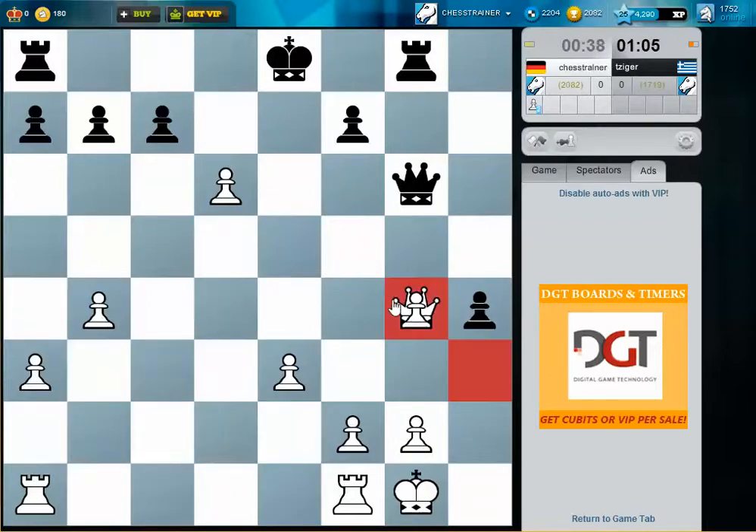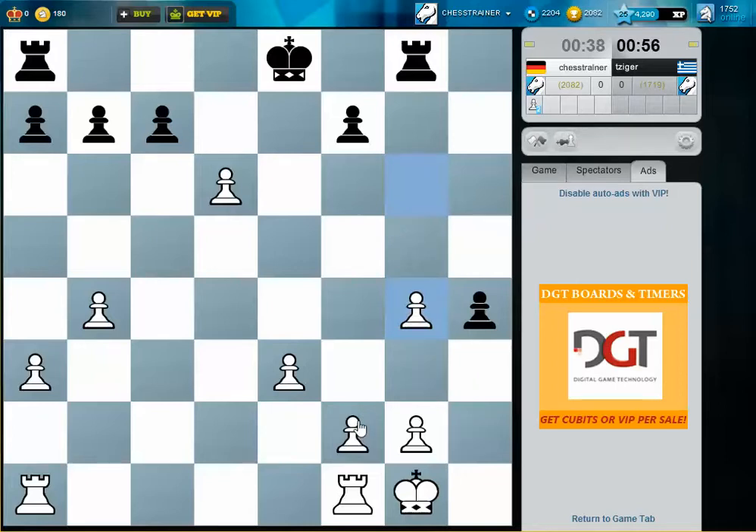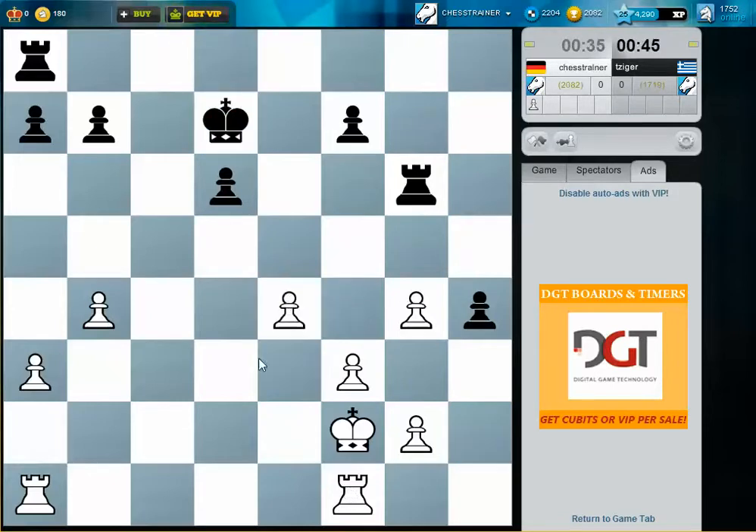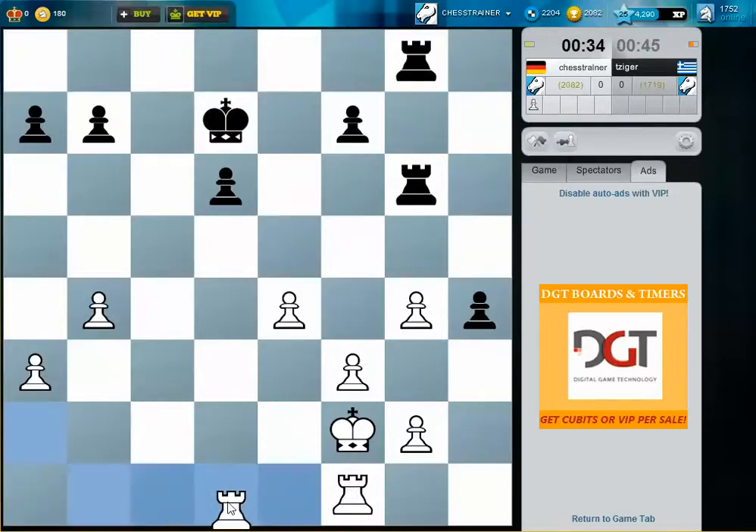I exchange everything, so I think the endgame is won. I just need to take care about the time — this is what I said at the beginning of the game. He takes on d6 hopefully, otherwise I take on c7. Let's protect this pawn and then I put pressure on the h-pawn. Let's also try to fight against the pawn on d6, which is unprotected — there's no pawn that can guard his pawn there.